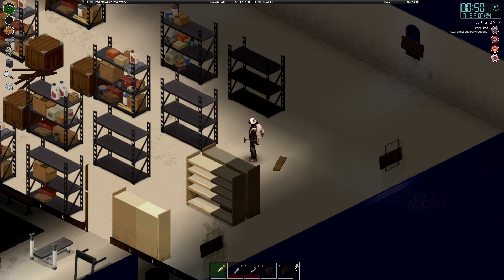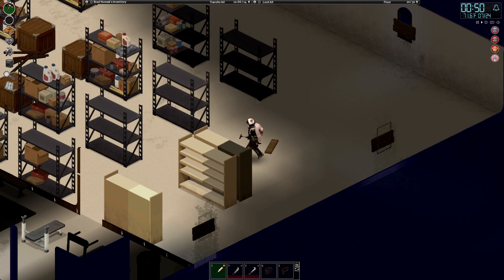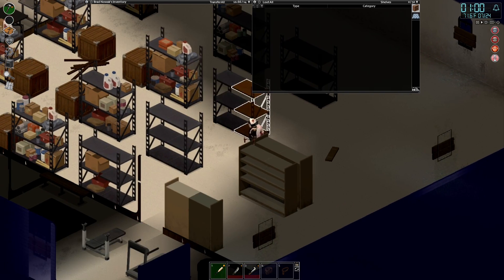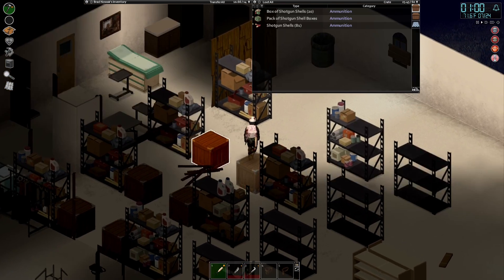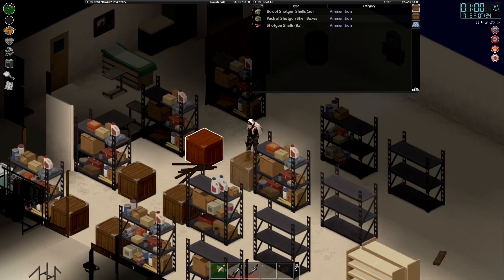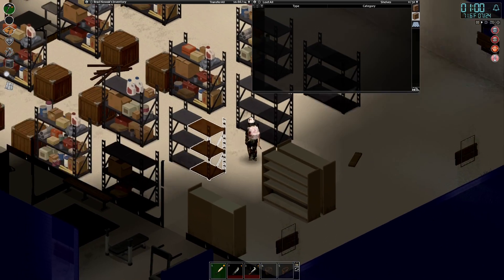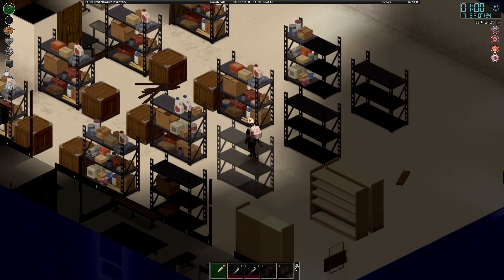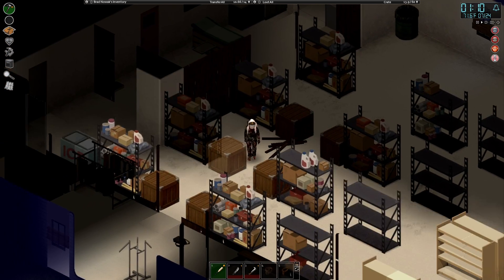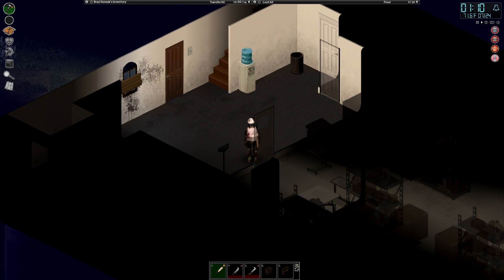Brad has been at it hard all day and is very tired — it's the wee hours of the morning. There's still some more storage to be obtained, maybe from the gigamart. The shelving installation is looking like a thing of beauty, though still need more crates. Brad is absolutely exhausted, so let's get him to bed, and tomorrow he heads out looking for a washing machine.